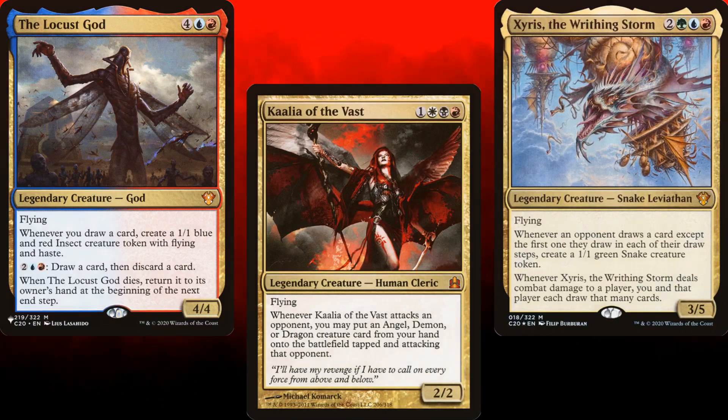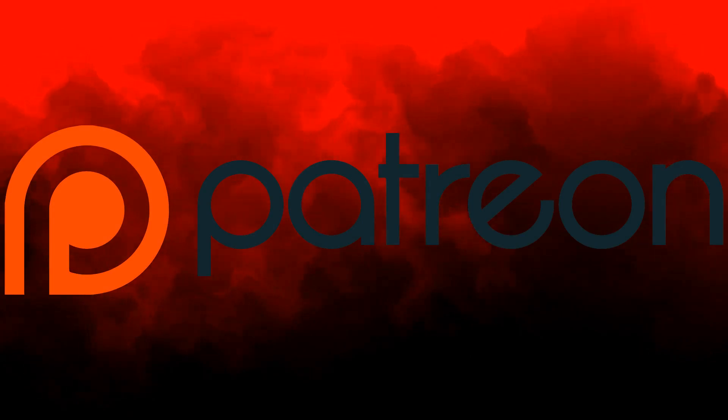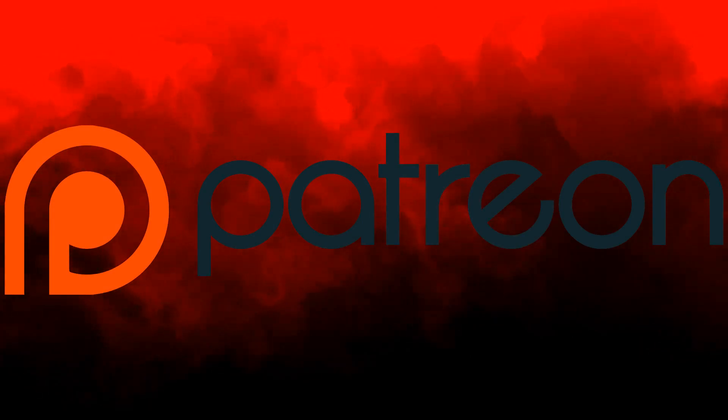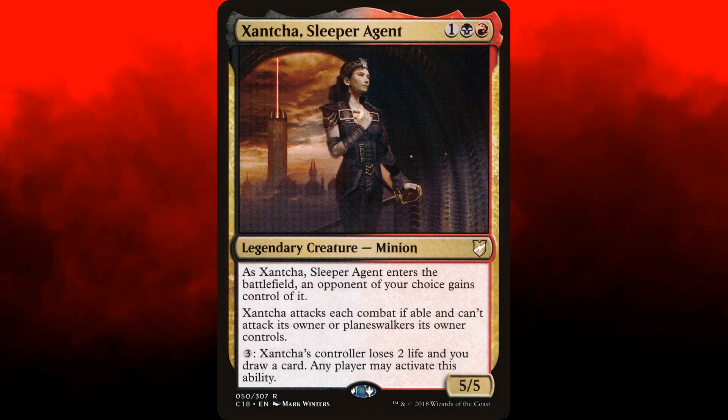Welcome once again to Commander by Danan. Today's video is brought to us by Patreon supporter Brian. Huge thanks to Brian and the rest of my Patreon supporters. Brian reached out asking for a deck led by Xantcha, Sleeper Agent with a budget of under $200, and I was more than happy to oblige.